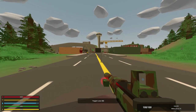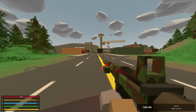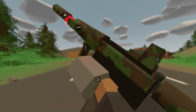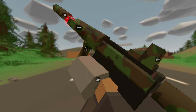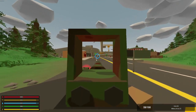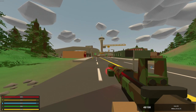Suppressors now have their own independent durability. If you access your attachments, you'll notice my suppressor has 100% quality, but after spraying down zombies the quality went all the way down to 46% — it goes down super fast, maybe a little bit too fast to be honest. But once it reaches zero, the suppressor is no longer effective and it just sounds like a regular gun.